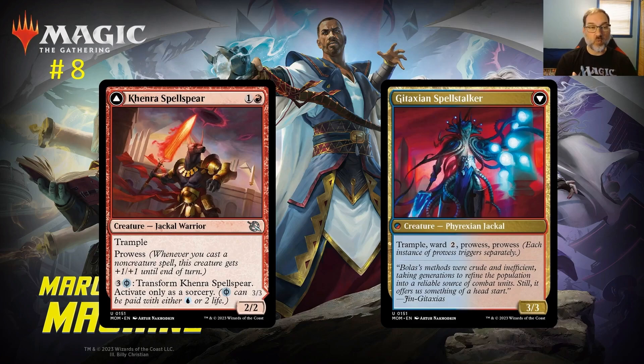On the back side Kenra has Trample, Ward 2, and double Prowess — so you cast a non-creature spell and get two Prowess triggers while still having Trample. Ward 2 also helps protect it from removal. I think this goes into a Boros shell for Prowess, and it also fits into the existing mono red burn deck as a card that continues to ramp into more powerful plays as the game goes on.